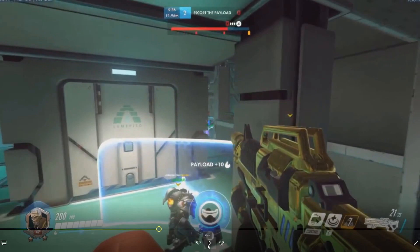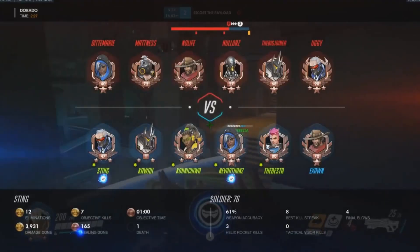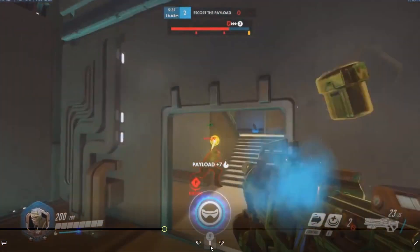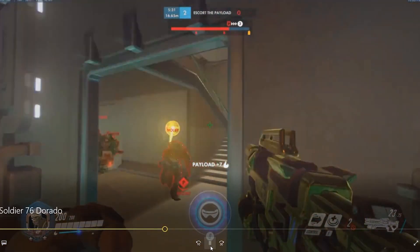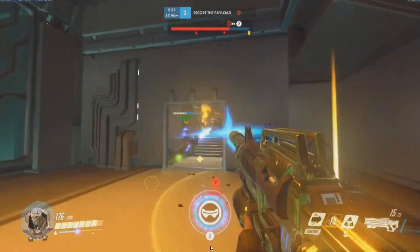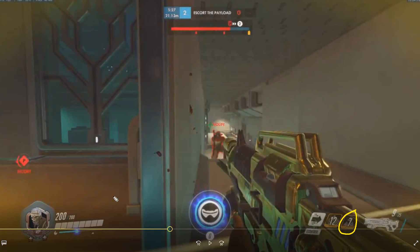This player seems to have a general mentality of just using the rocket to start off a fight with someone, and I think that's a habit he wants to clean up a little bit. So now we really want to take the high ground. We use our rocket again on the Roadhog — we use it a little bit too early.